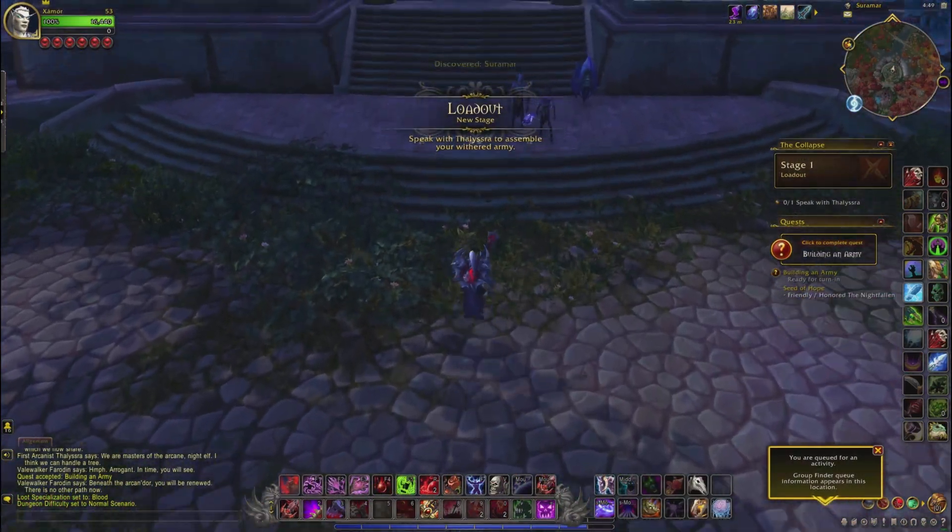Congratulations! As every artifact appearance, this one comes in 4 different color variations, which can be unlocked by doing different activities. If you are interested in more hidden artifact appearances, check out this playlist right here. I hope I could help you, and I hope to see you next time. Until then, see ya!